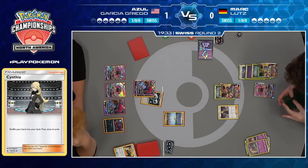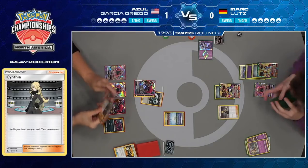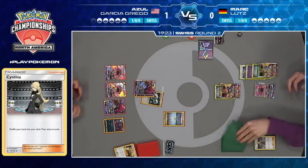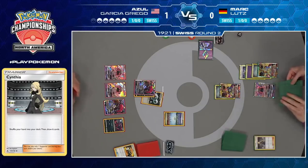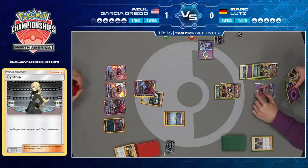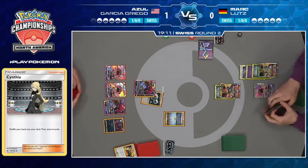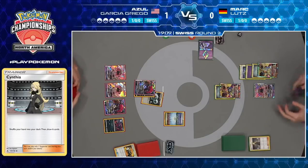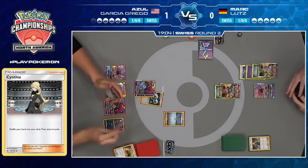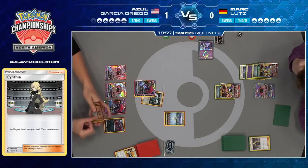Mark thinks that's going to give him the best chance to win this game, and you can see the reasoning — Malamar is an easy knockout. Just Guzma, Riot Beat — it's a one-prize knockout. And then all of a sudden Azul needs to knock out two GXs. Whereas Ultra Necrozma — that's a difficult knockout, it's got 190 HP. Nothing in Azul's deck can do that much damage, so it's going to be two attacks every time to knock out these Pokemon. When you have things like Max Potion in your deck and B-String, you can afford to just throw away the Malamar and say: you got to beat me, go for it.